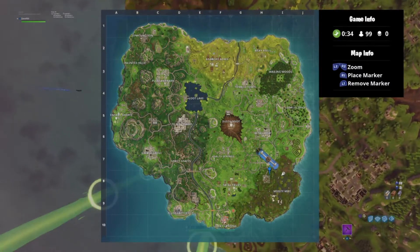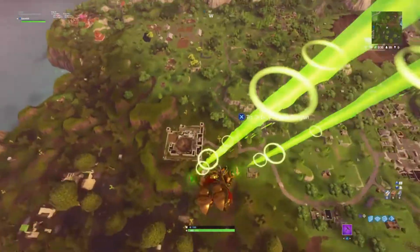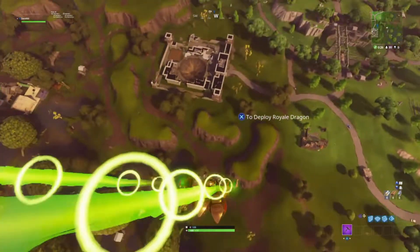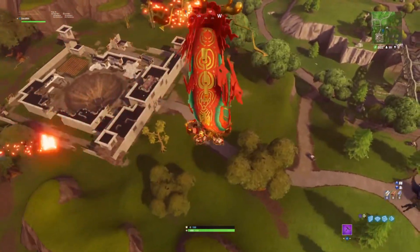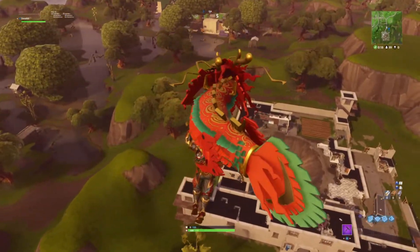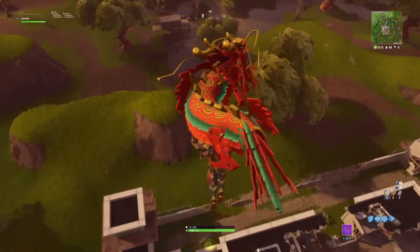If you look right here at the prison — I think that is the northeast corner if I'm not mistaken — that has a star on it. After you've completed all of Season 4 Week 1's challenges, you can come to the prison at Moisty Mires.